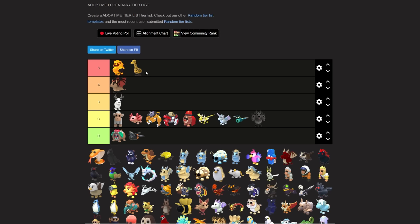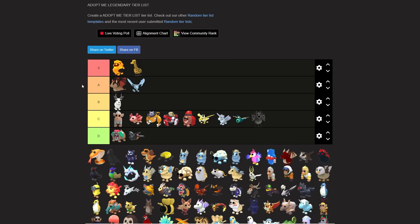The giraffe I would move to S tier - I just love the way it looks. I can see a theme: the yellow pets are my favorites. The giraffe is an eye-catching pet and a lot of people like it. The frost dragon I'm gonna leave at A tier; I know people will be upset that the frost dragon and bat dragon are worth more than the giraffe, but this is just my personal opinion.